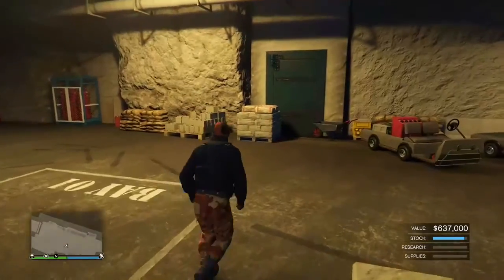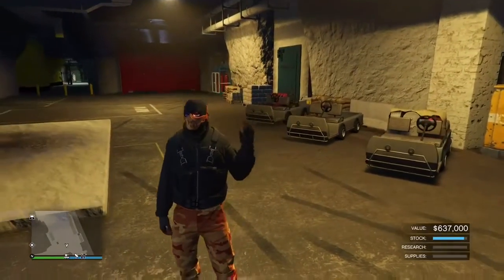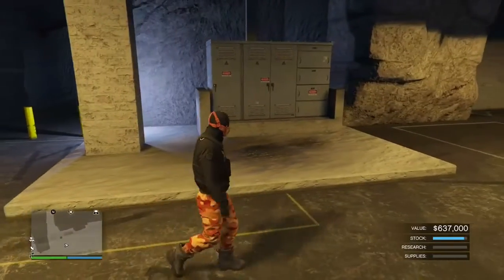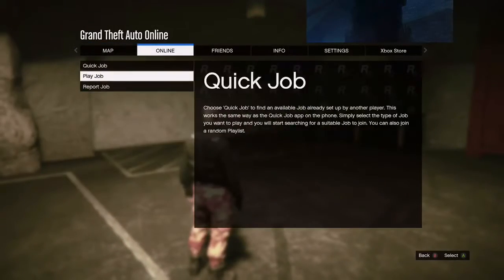Hey, what's going on guys? It's your boy Captain Glitcher. In today's video I'll be showing you guys this awesome rare ski mask and pants glitch in GTA 5 Online after patch 1.40. This is to let you guys know and do it before it actually gets patched by Rockstar Games. What you need to do is go to Online, go to Job, go to Play Job, go to Rockstar Creator.